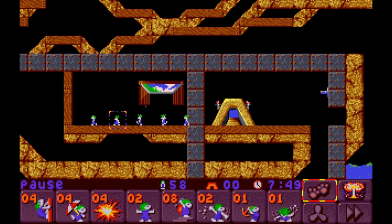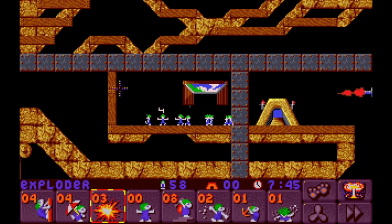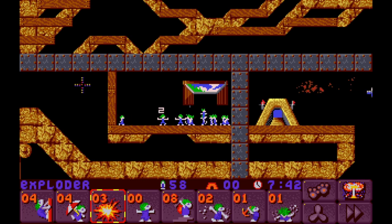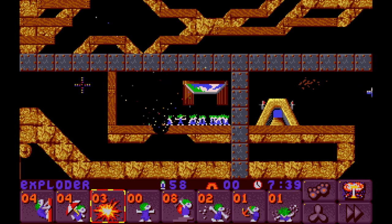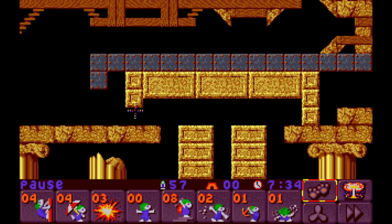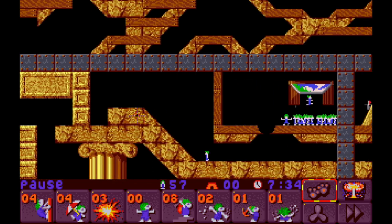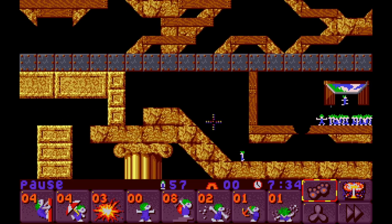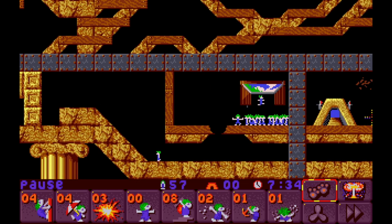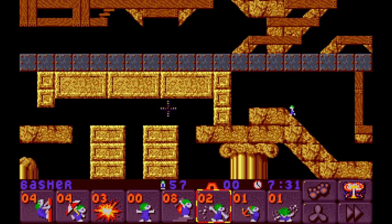We're going to get this going here. They're both going to block. This is going to take two Exploders, it looks like. There we go - it blows a hole all the way through. That's good. So we're going to have to block and blow here, or block up on the bridge. Maybe we're going to need more guys than we thought. It could get messy later, but we're just going to kind of roll with it for now.